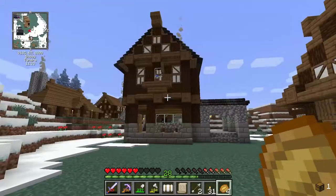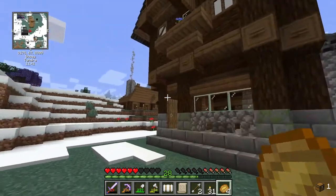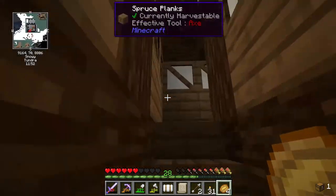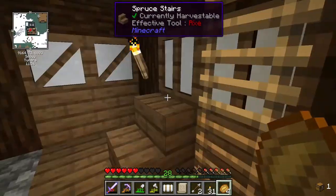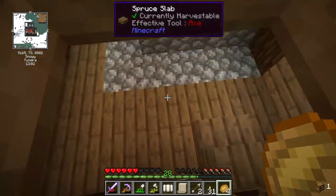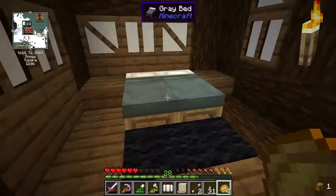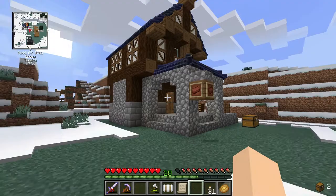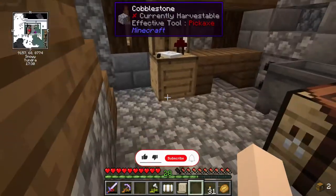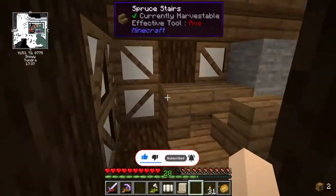Anyway, this is what the house looks like in the daylight - you couldn't really see it all that well at night time. So this is the inside here. Upstairs, this is the ladder where you can get to the third bed. And then this is the other bedroom.